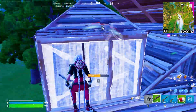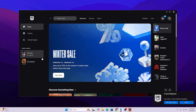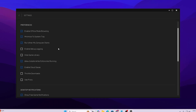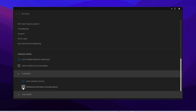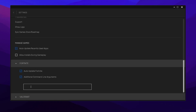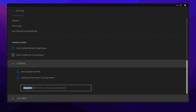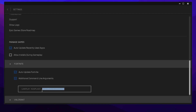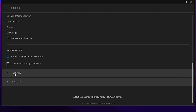Now we'll optimize our Epic Games Launcher settings. Search for the Epic Games Launcher, go to your profile and open Epic Games Settings. Scroll down to find Fortnite, click the dropdown, go to Additional Command Line Arguments, and check the box. Paste the command from the description: -lanplay to optimize network and ping, -nosplash to reduce loading time, and -useallavailablecores to utilize all available CPU cores for best performance.